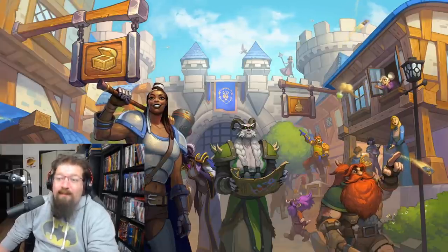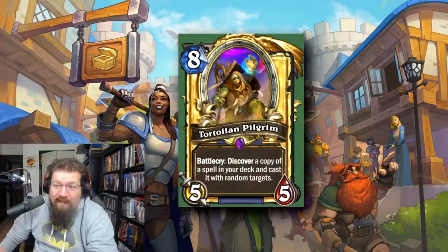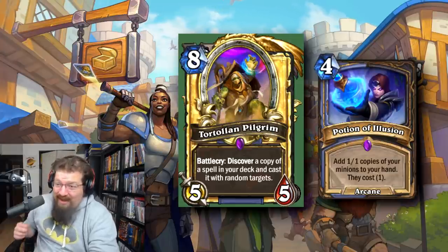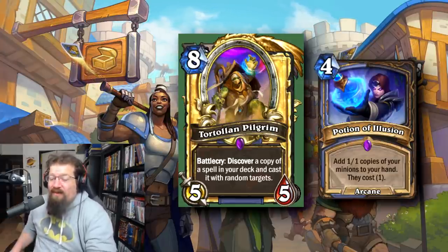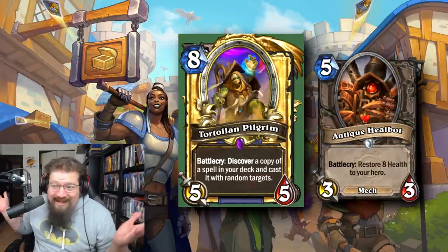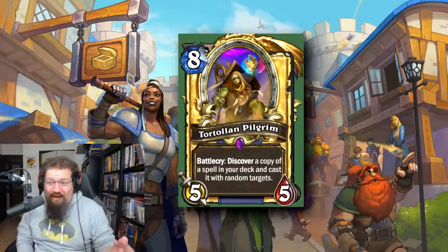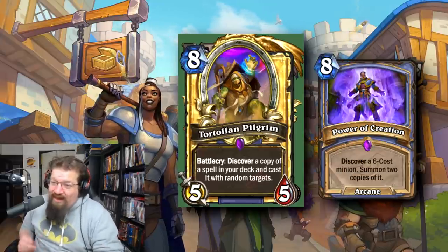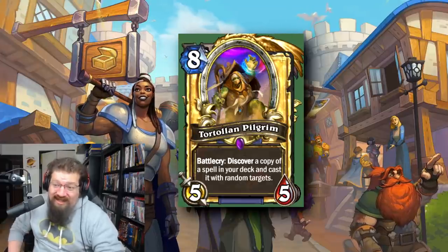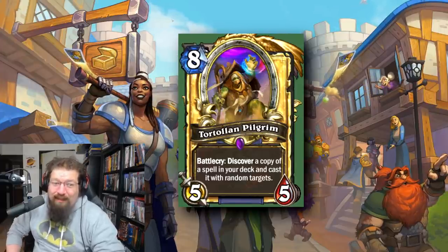At number 9 we have a card that was nerfed and is yet to be reverted: Tortollan Pilgrim, the 8 mana 5/5. Originally this card would discover a copy of a spell in your deck and then cast it. Potion of Illusion came into the game and the turtle would just potion itself over and over — you could play 1 mana turtles, cast Cloud Prince for damage, Antique Healbot to heal up, get more Ice Blocks. Got nerfed so it no longer discovers a copy, but still sees play in Reno Mage in Wild. Originally you could do some pretty ridiculous stuff with it.